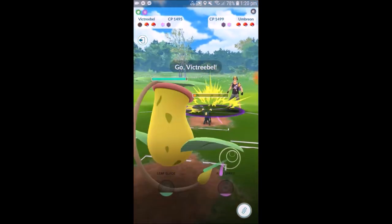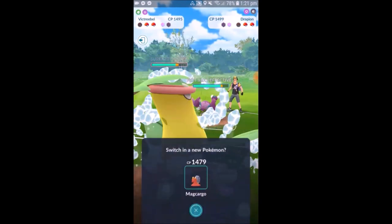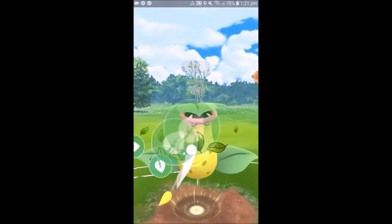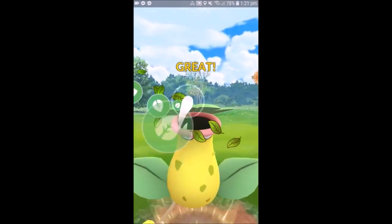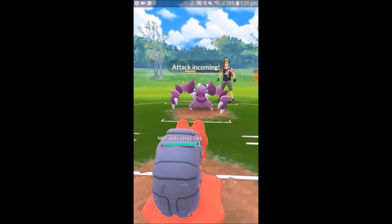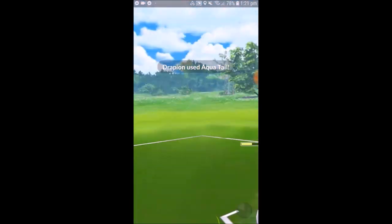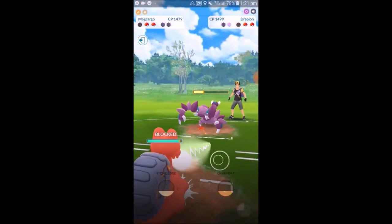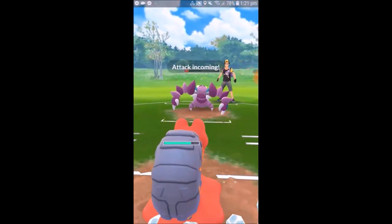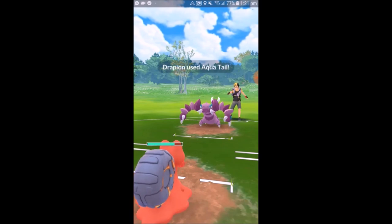We were thinking about switching into Victory Bell to aggressively take down the Umbreon, but decided it wasn't worth the switch advantage, so we let Drapion go down and bring in Victory Bell to take away that Umbreon. Then in comes his Drapion — it's going to do super effective damage to Victory Bell with the Ice Fang. We also have Magcargo in the back. Magcargo is a pick I thought might be really interesting, but I brought it into this matchup and I really shouldn't have. As soon as I switched in I was like, 'Oh no, Drapion's got Aqua Tail, and we've got a Fire and Rock typing — we're going to be so weak to that Water damage.'